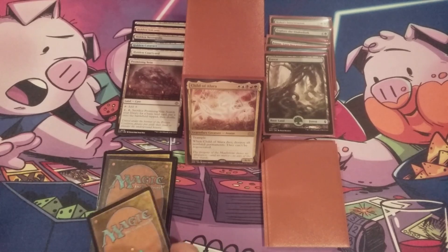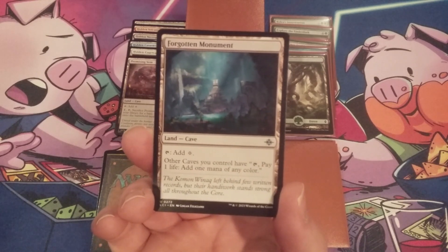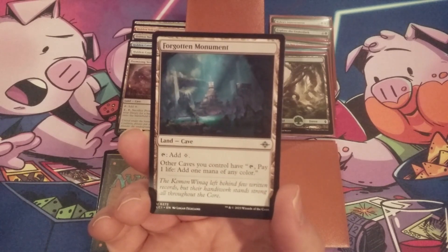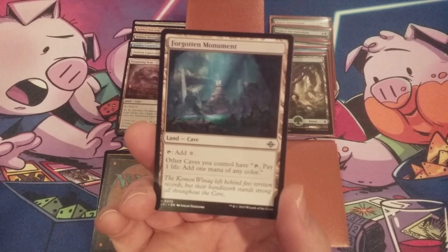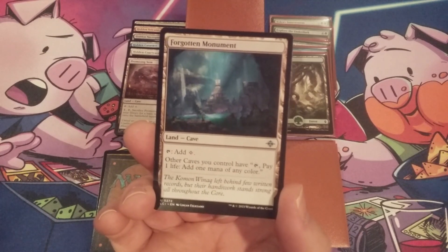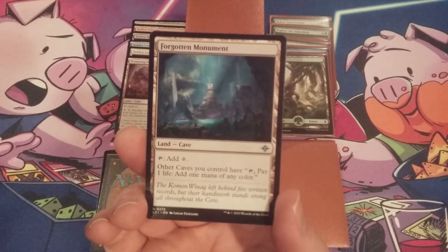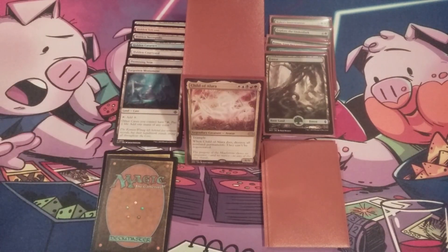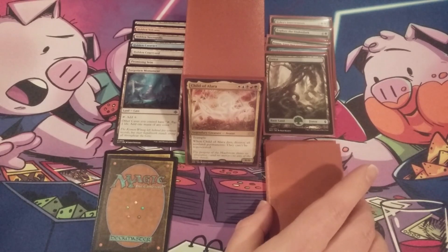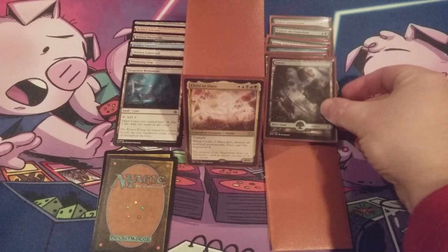After Promising Vein, the next cave coming in is Forgotten Monument. It taps for colorless, but gives other caves we control the mana confluence ability — meaning we can tap a cave we control, pay one life, and add one mana of any color. Very nice. That's why we're going hard with the caves. Forgotten Monument, if needed to help fix our mana, could be one of the cards we target early in the game. It's going to replace another basic forest — but we've got plenty of forests in the build.